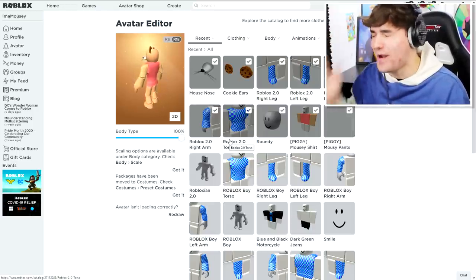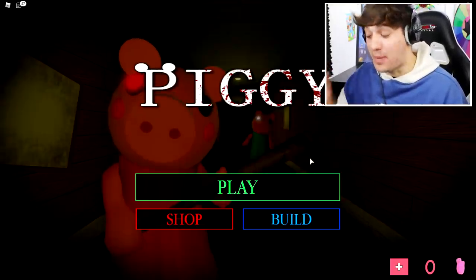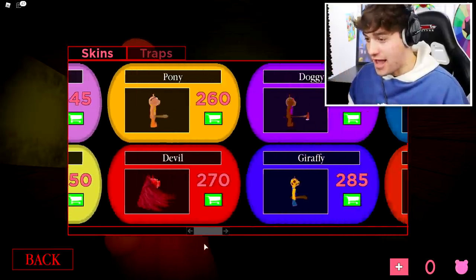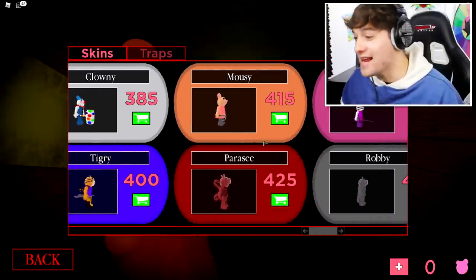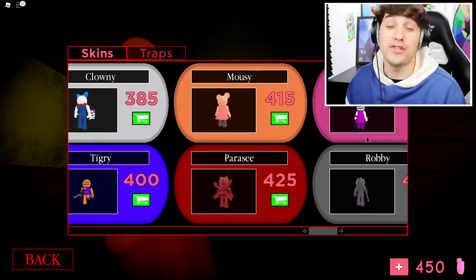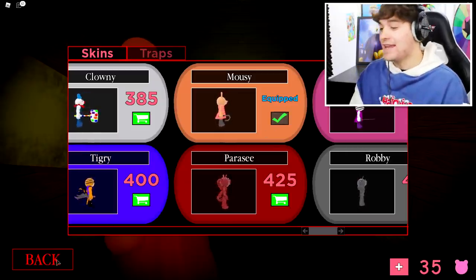It is time for us to jump into the game and see if our disguise troll works — there's no way this is going to work but let's give it a try. Before I head into the game I need to buy myself the official Mousy skin that has just been released inside of this game. There it is — Mousy for 415 piggy coins! I just bought myself 450 piggy coins and now I'm buying and equipping the Mousy skin.